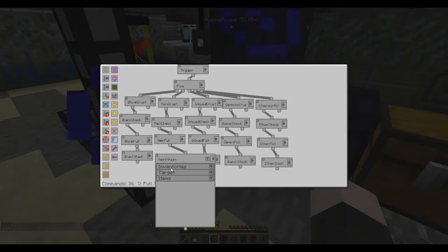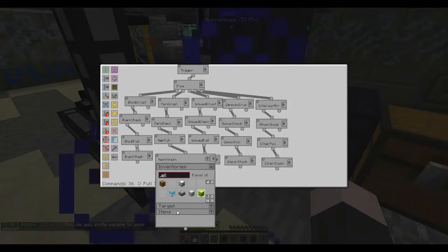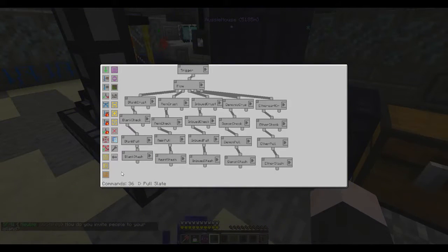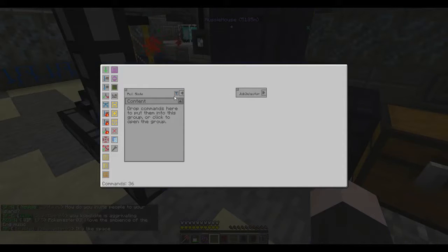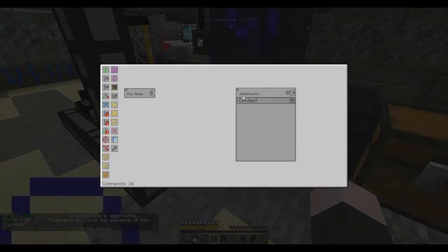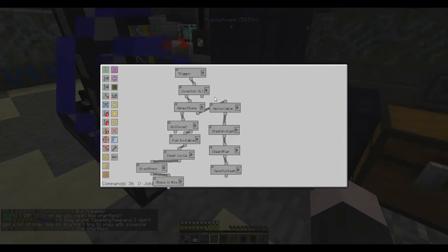It'll pull it into my gold chest, which is basically my stash chest — that's like my final product chest that puts all the items in. I also have another command node over here called Job Detector. This is basically here just to detect if there needs to be a job done, which is mainly just meant for the stone supply part of it.